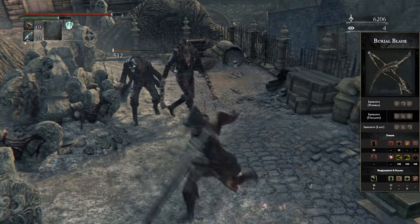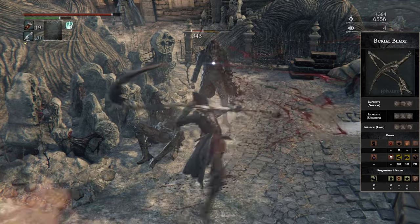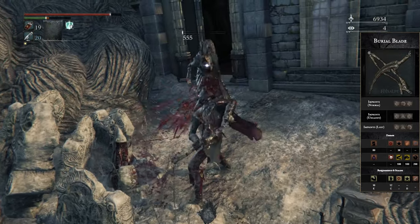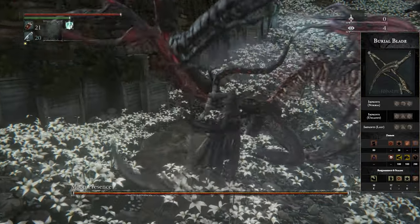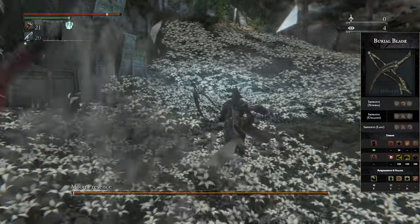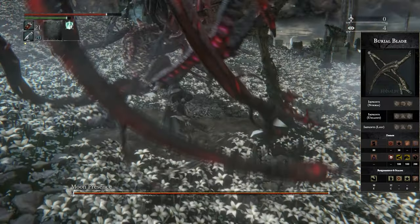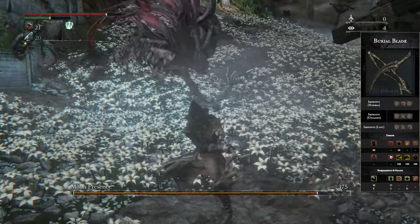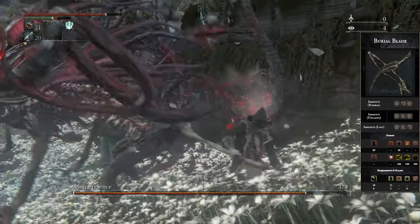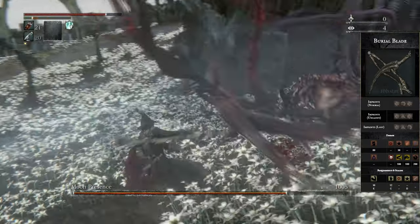Starting off at number 10, we have the Burial Blade, which is an arcane and skill type of weapon. Unfortunately its arcane scaling isn't going to be that good, and you're kind of just always better off going all into skill and pairing it alongside some physical gems, because it doesn't really get that good of split arcane damage. And the fact that it does get split damage means you can't buff it as well, which not being able to buff your weapon with fire or bolt is a downside — but the weapon still performs extremely well.